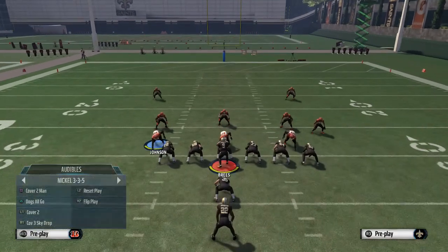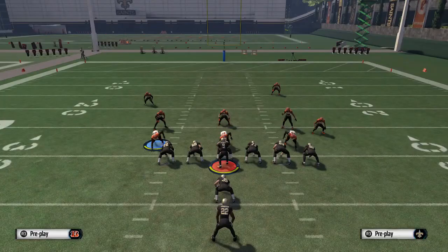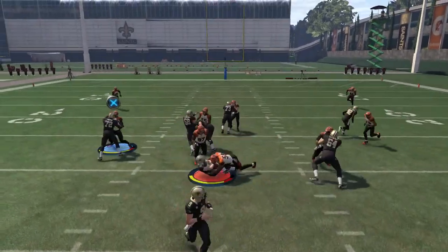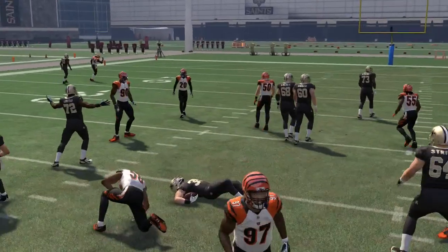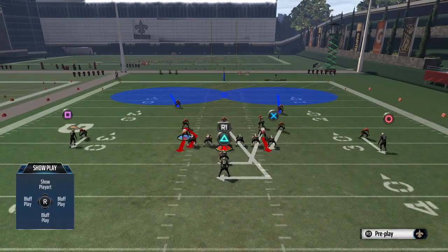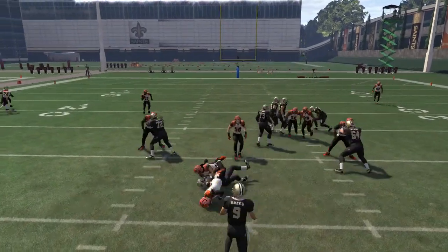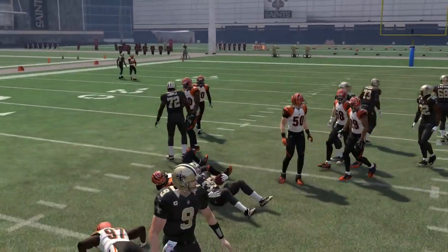Make sure you figure out which side the tight end is on — the strong side — and send your blitzing linebacker to that side so he can shoot straight to the A gap. The guard is going to go straight to the middle linebacker. If you see a butt tap, that usually means they're going to run the ball to the opposite side, so leave the blitzing linebacker on the side you think they're running to, and he gets a free shot every time at the fullback.